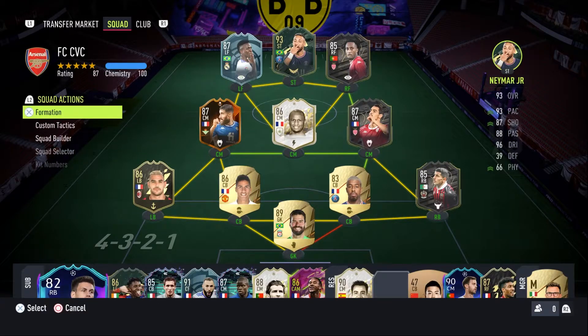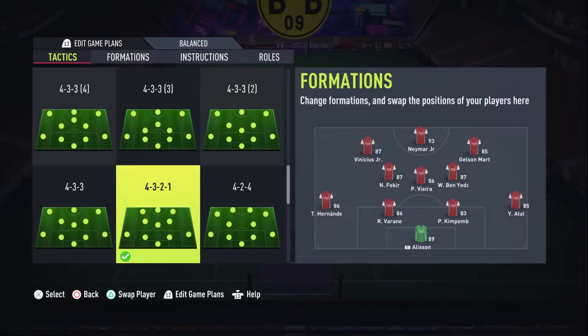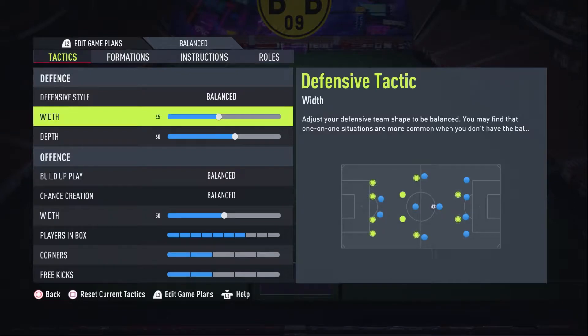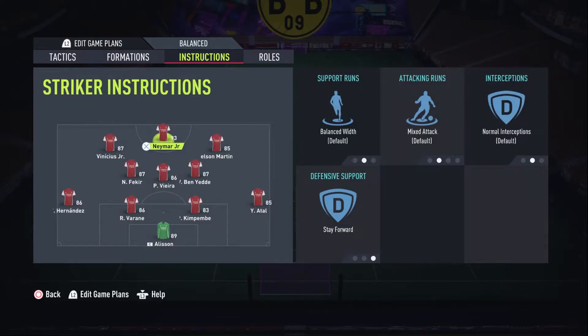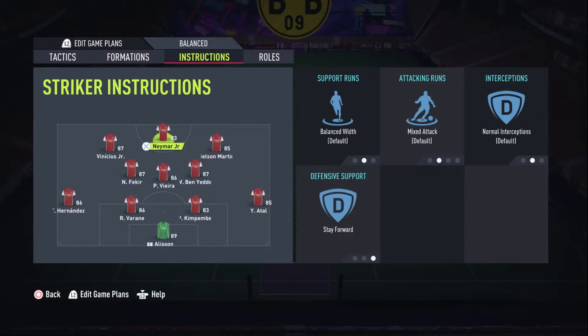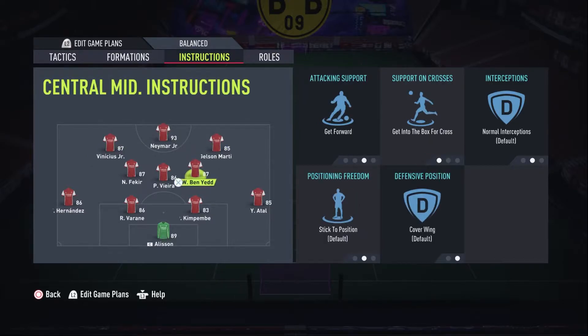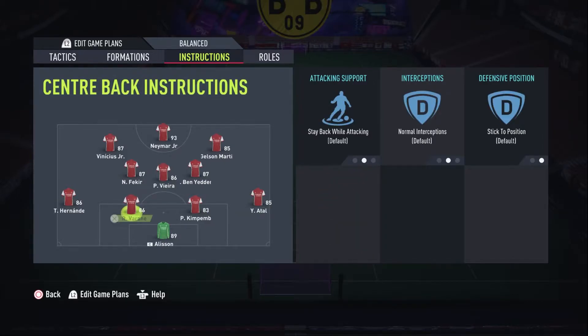I play him in the 4-3-2-1 as you will know by now. I will show custom tactics briefly in this video just because I need to make it very clear that to use Neymar effectively you really need him on stay forward. He does not have the stamina to go all the way if he's running back all the time. Everyone else is as usual — keep these guys on mixed. The Yara will be playing more defensively and of course your fullbacks will be staying back.